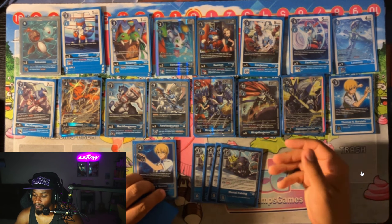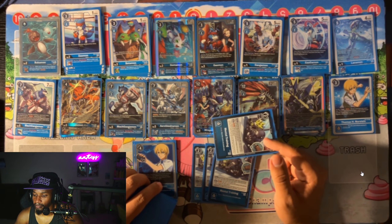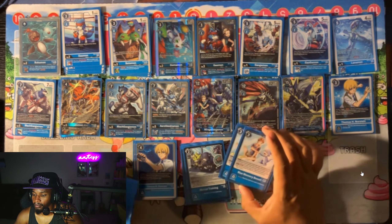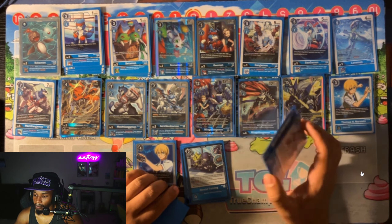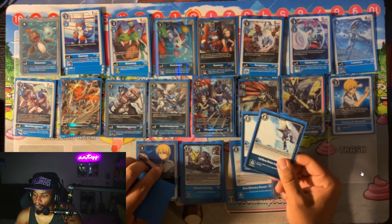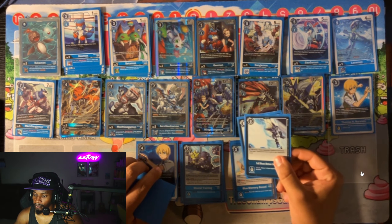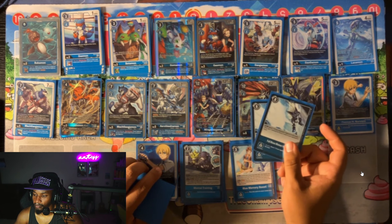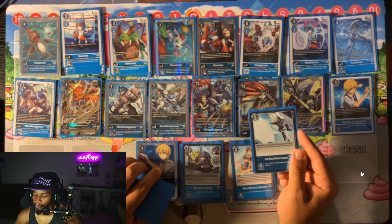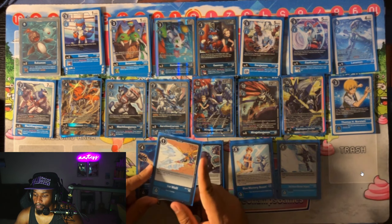For our option cards, I have four Mental Trainings as our typical searcher and way to reduce digivolution costs — making it possible to digivolve into Mirage Gagamon for two and then practically gaining that memory back, so practically evolving for free. Two copies of Blue Memory Boost to dig four cards and maybe gain two memory later. Two copies of Full Meteor Impact — my hope as a security bomb — it bounces a Digimon to my opponent's hand and gains memory for every four cards in their hand. Despite being printed as an eight-cost option it plays more like a six-cost, and it's really good against Digimon with Overflow to gain even more memory back.